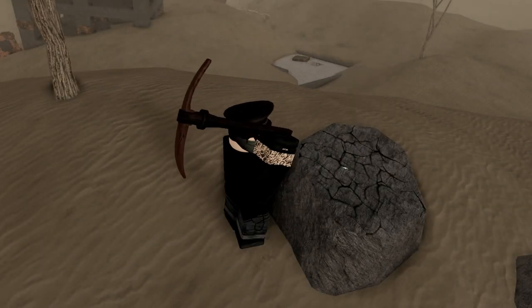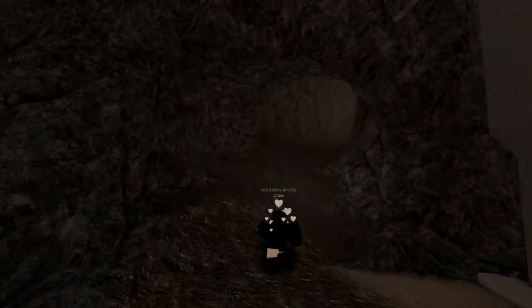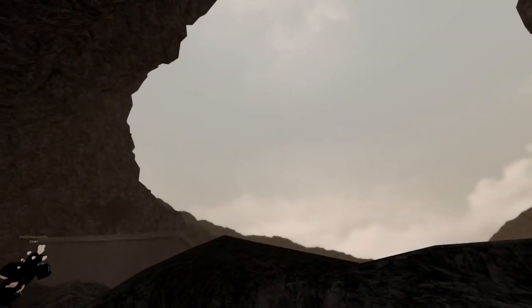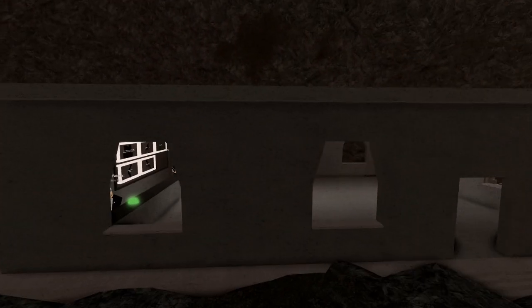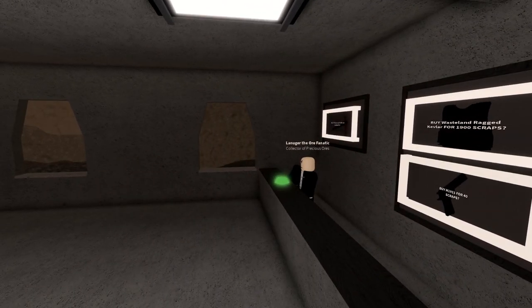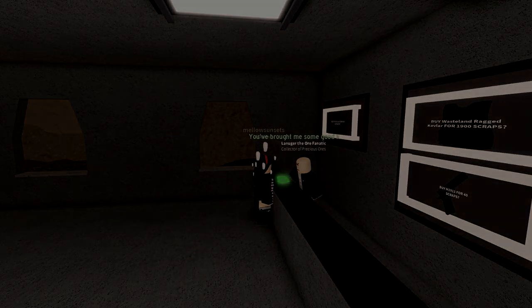Once you've mined the rock, you should see a GUI come up in the bottom right of your screen signifying how many rocks you have. Once you bring these rocks to the Poliax vendor, you'll be able to exchange them for scrap. Finding the Poliax vendor is relatively easy — just press the toggle icons button and look for the rock icon near Poliax. Within Poliax there's the vendor, there's also a person who will sell you weapons and armour, and there's also the rare uranium ore which will sell at a much higher scrap price.